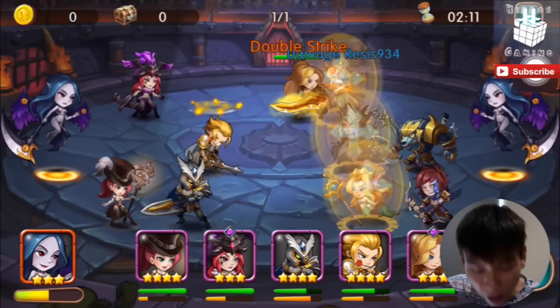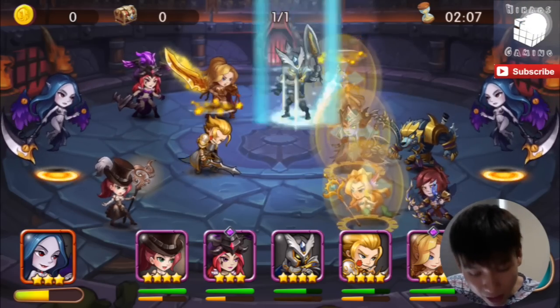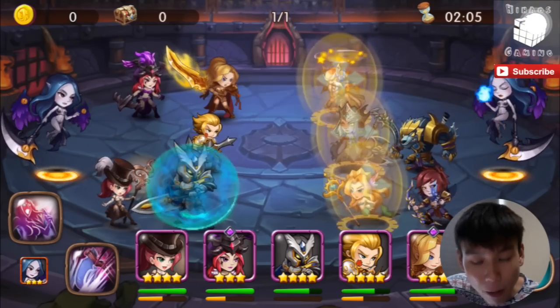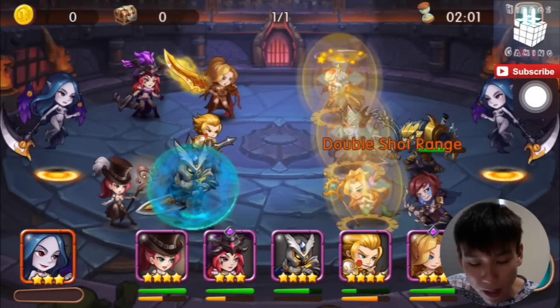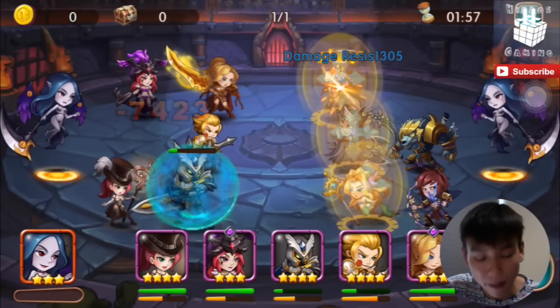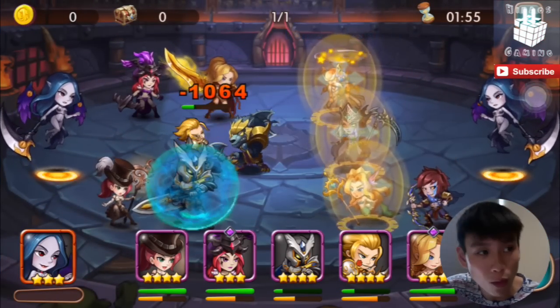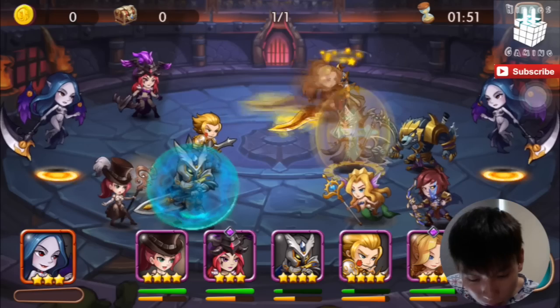Pyrona just did a polymorph but she missed — I think it didn't work because for Pyrona's polymorph, your polymorph level has to be equal to the enemy's hero level before it actually takes effect. If your polymorph level is lower than the enemy hero, it will not work. So we're going to try to bring down Guardian.